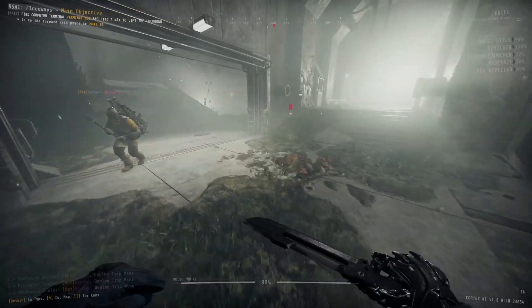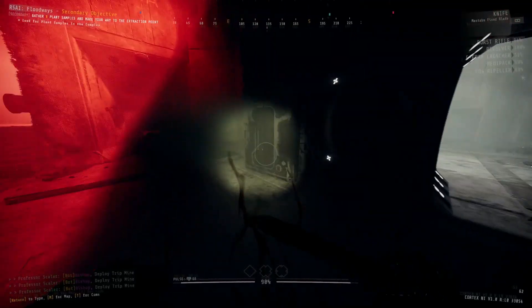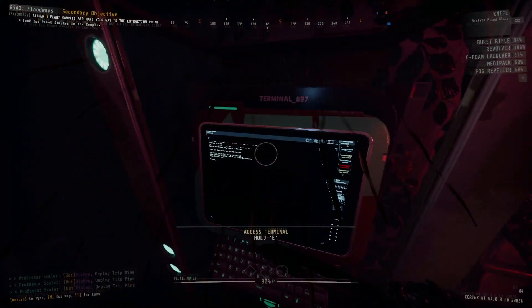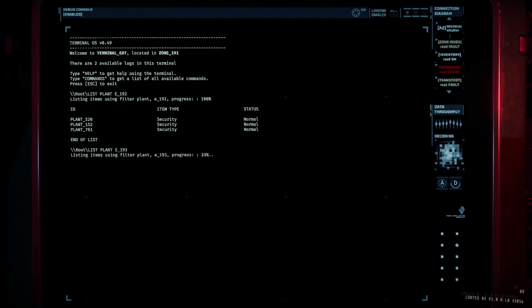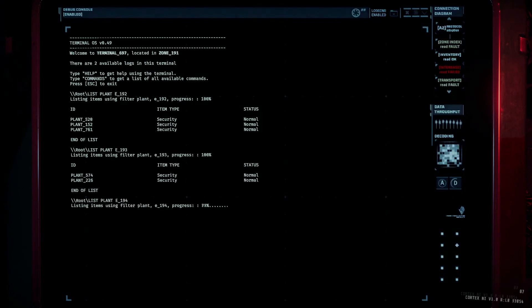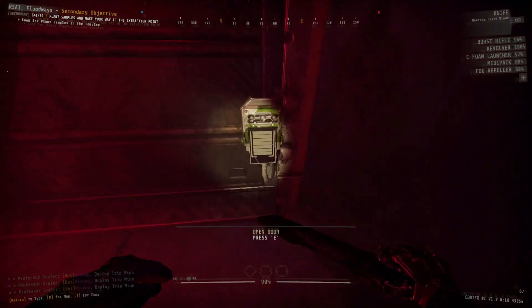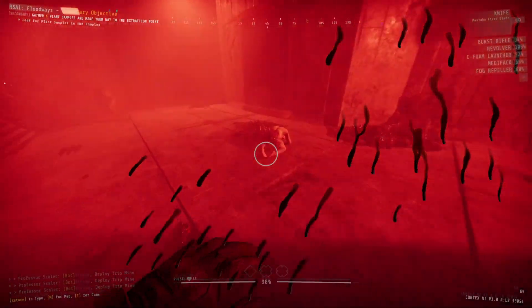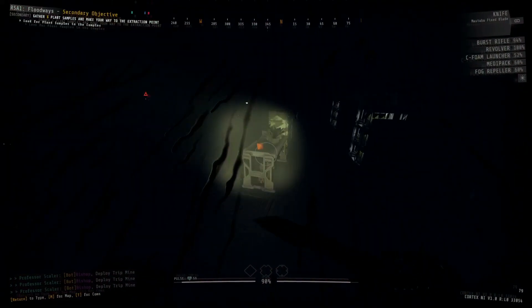Go to the far northeastern side of the zone where you'll find the bulkhead door and open it up — there's no scan tied to it. Upon entering zone 191, your secondary objective is to collect six plant samples. There are actually a total of seven in this sector, and they will be randomly scattered throughout zones 192, 193, and 194. One of the first things I recommend you do is head to the terminal on the far eastern side of the initial room and list how many plant samples are in each of those three zones. Sometimes you'll get a 3-2-2 split and have to go into all three zones, but other times you might get lucky with a 3-1-3 split and only need to go into two. The three security doors in this zone are all locked and require a power cell to be plugged into a nearby generator to open them up. While there are three different generators, there's only a single power cell — the other power cells are located inside those side zones.